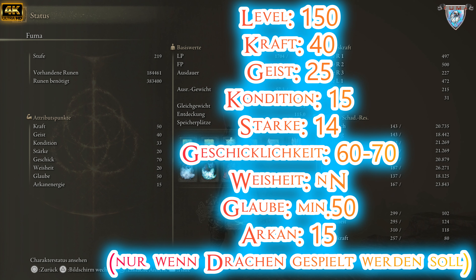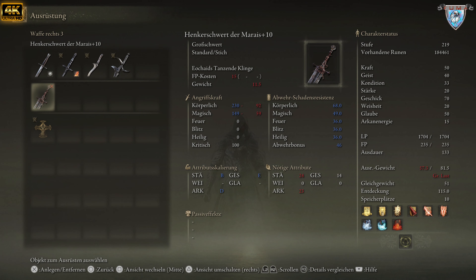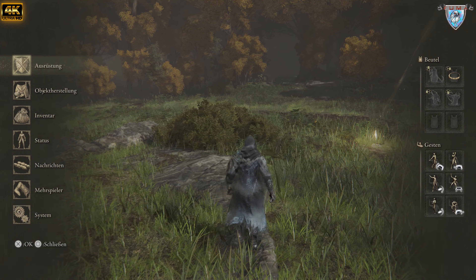Intelligenz können wir komplett rausstreichen. Ich habe das natürlich probiert, deswegen habe ich Weisheit 20 — aber das kann man komplett rausnehmen. Aber der Glaube — den Glaube hochskillen bis auf 50, höher muss er nicht wirklich sein, damit es Banane macht. Und ihr seht auch die ganzen Aufrufungen die ich habe. Deswegen habe ich Arkan 15 — das heißt auch bei den richtig bösen Jungs kriegen die richtig eins auf die Nudel, was natürlich mega Spaß macht.